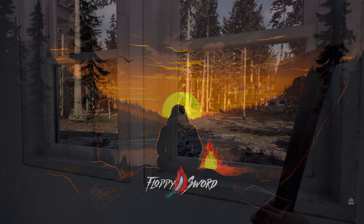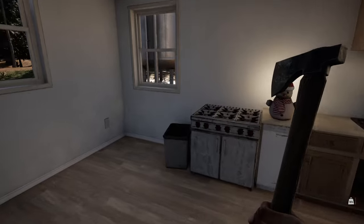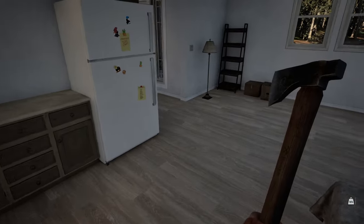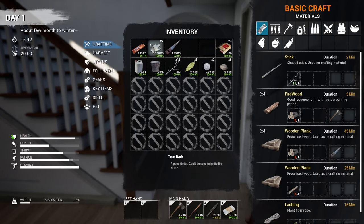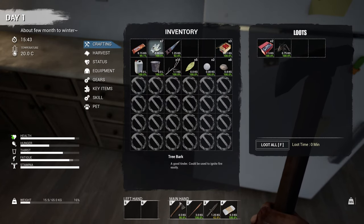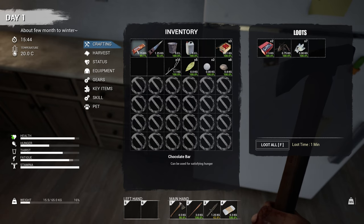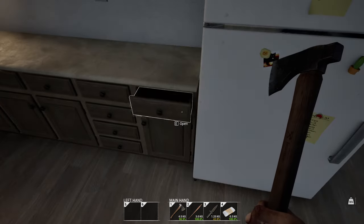Welcome back to Mist Survival, this is part two. We're in the White House, apparently this is one of the best houses in the game and we lucked out. I think I threw some stuff on the ground — was it in the garage? We have some stuff in the counters here. Let me start storing things away. We do have a bucket which is great, we can get some water with that. Looks like a canister as well.